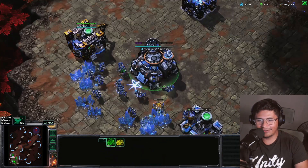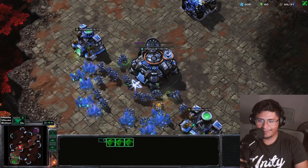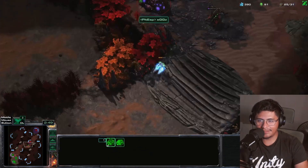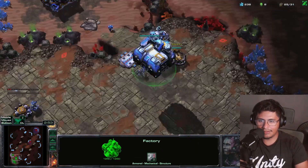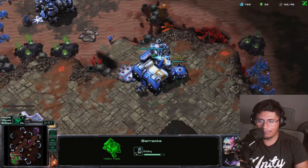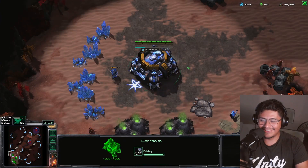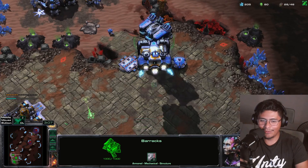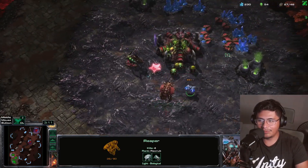RIP the algorithm's gonna cook me now for swearing. Okay and so obviously they're gonna immediately start mining that gas — as should be no surprise, there it is. I'm gonna be honest here, I don't actually know if this is gonna work, so we're keeping it spicy. This could very well just not work at all. Instead of building hellions I'm gonna build two cyclones. Okay so we see the roaches.